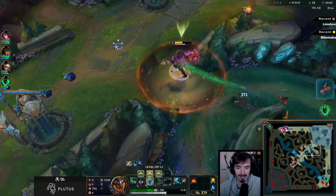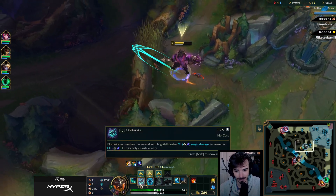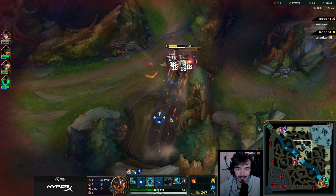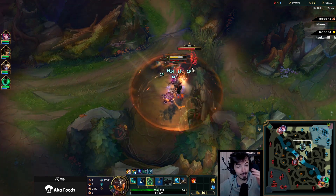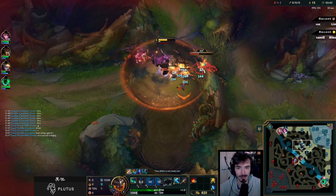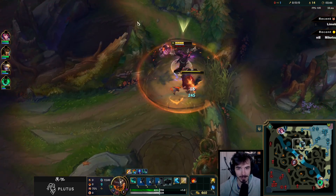How are Mord's ganks pre-ult? Yeah, his ganks kind of suck. His ganks are pretty awful — they're just garbage. You just walk up to people, basically. And as you can imagine, that has its downsides. It's why you take Ghost.